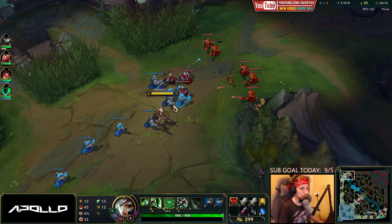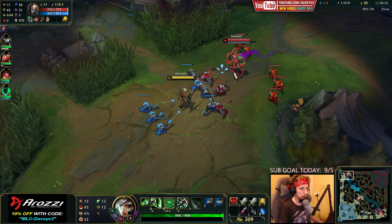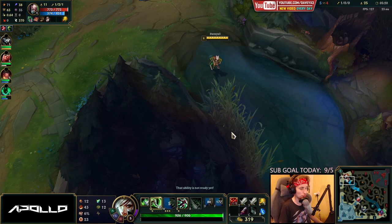In a short trade, my W does like 148 damage right now, which is actually incredibly good for short trades since I'm currently in lane.